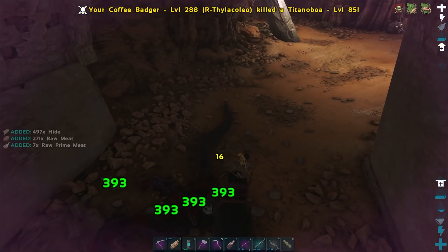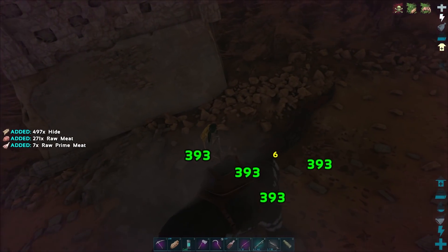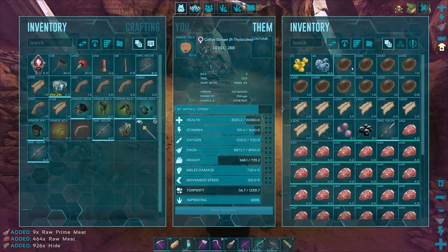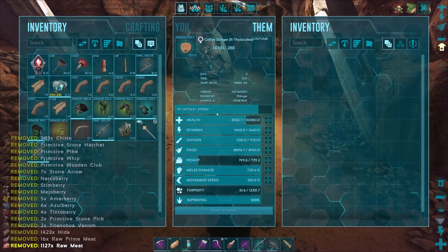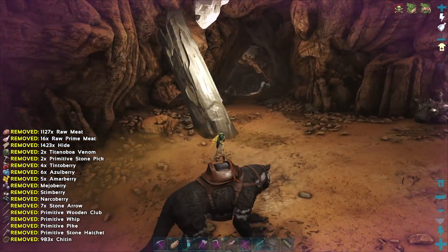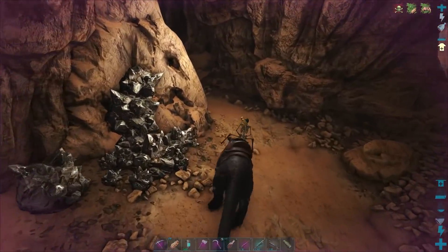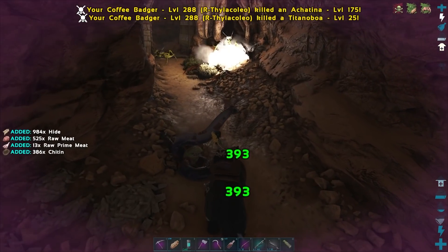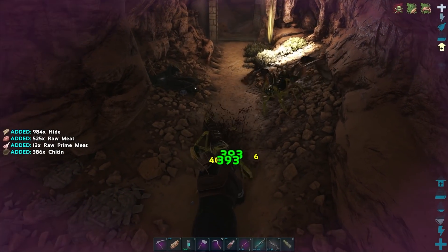That guy just jumped out of nowhere and smacked me in the face. Let's clear this out again. We can go up through that way or just go this way — I'm just gonna go this way. Yeah, we got a lot more spawns though.